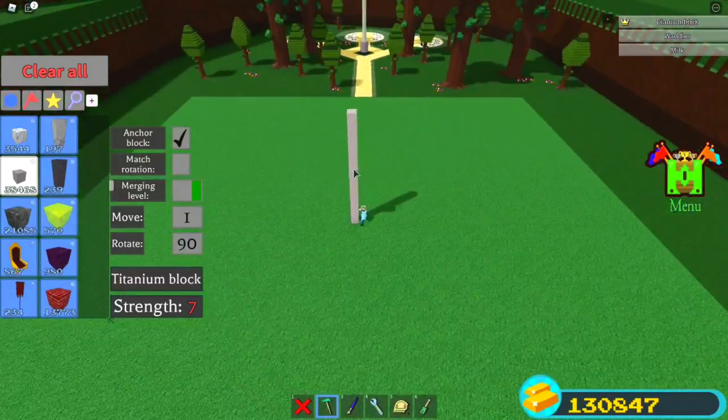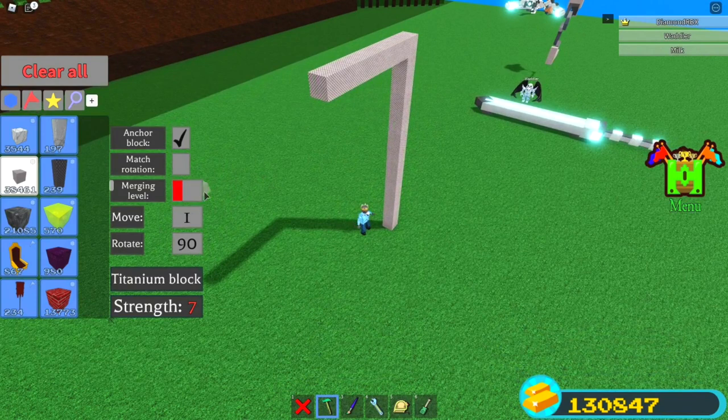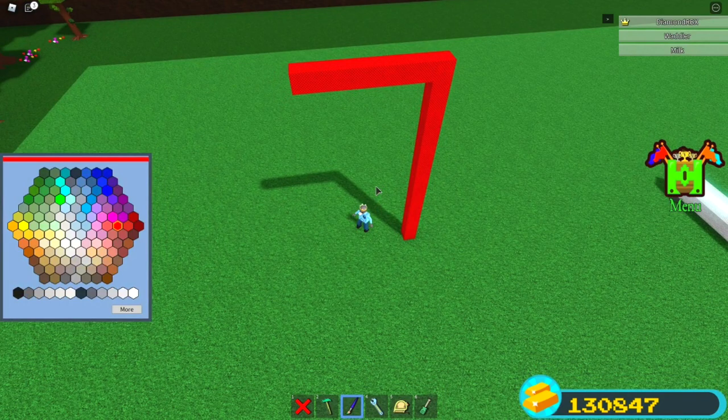Just like that. Then go back, or any direction — I'm just going to go towards the spawn — and build 7 blocks: 1, 2, 3, 4, 5, 6, 7. You can set your merge down now because it doesn't matter. I'm also going to paint these a different color so it's easier to see the rest of the build.